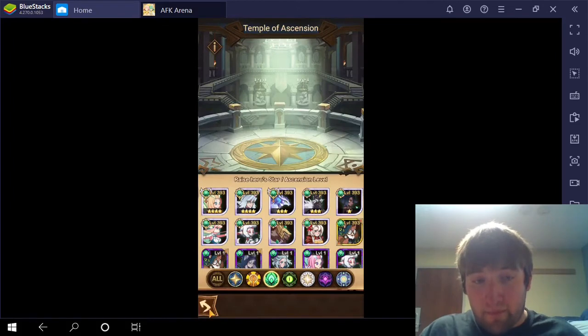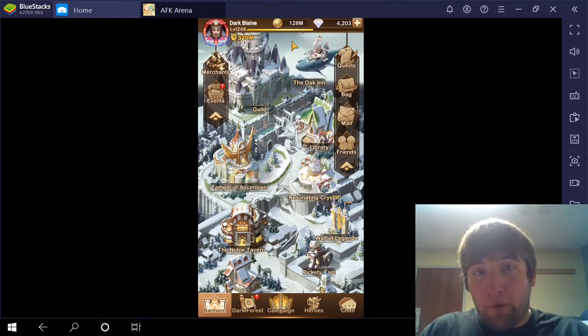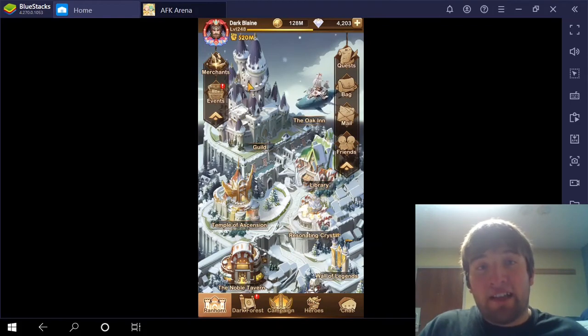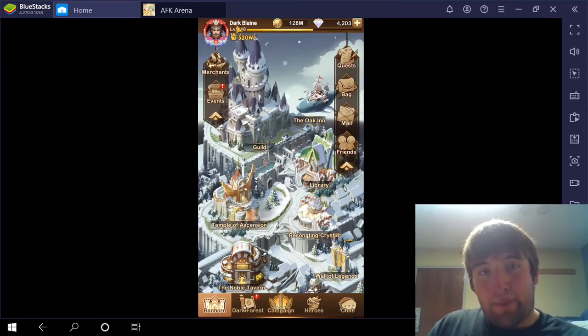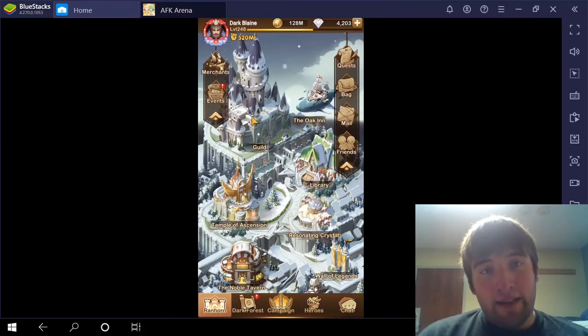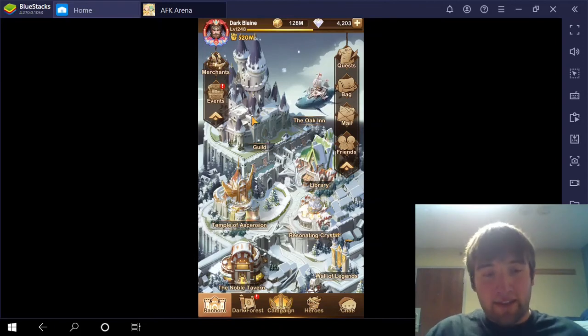And there's Arden Elite. So that'll be it for this video. I just wanted to do some summons and do some Ascensions, some fodder Ascensions. And as you can see, I'm at 520 million total power - that's pretty high, so I'm pretty proud of that. Like, comment and subscribe on this video. Tell me if there's any ideas that you want me to do in the next one. And I will see you in the next video. See you later.